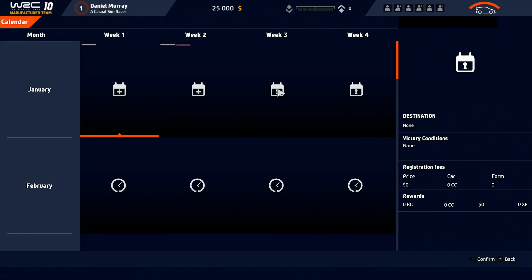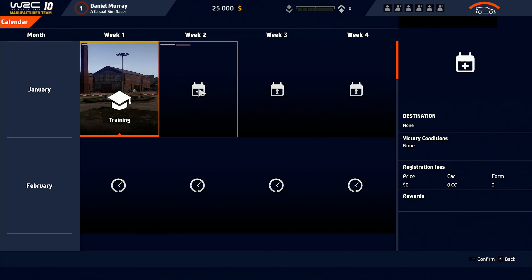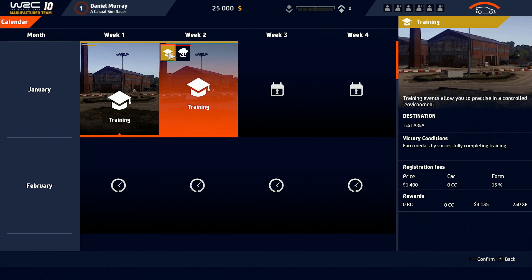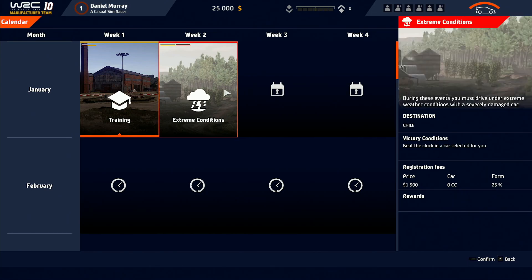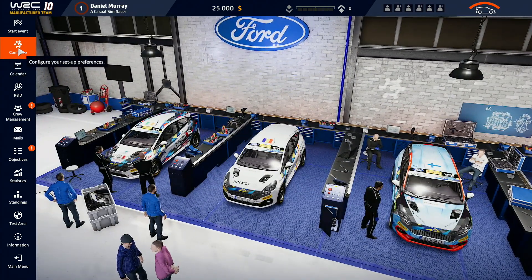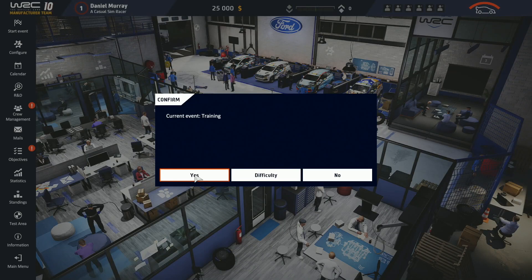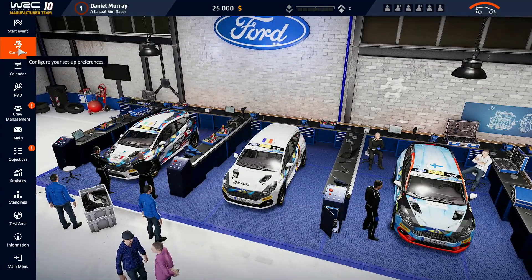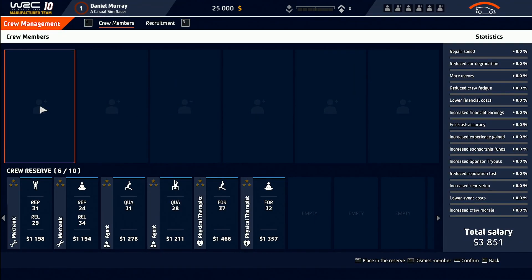The biggest hype feature of WRC10, of course, is its 50th anniversary mode, which currently includes 19 historical events, with eight more unique historical events on the way in the coming months. One thing I would like to point out is that the 50th anniversary mode time requirements cannot be changed because they don't scale with the global difficulty setting, so you won't be able to change the difficulty of the historical challenges. But it would be nice if KT would allow for at least a choice between novice, regular, and expert time requirements in a future update.